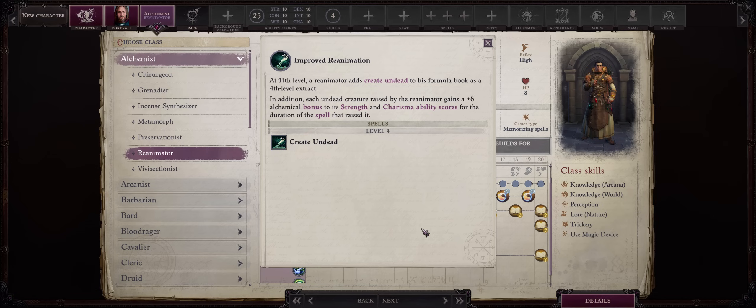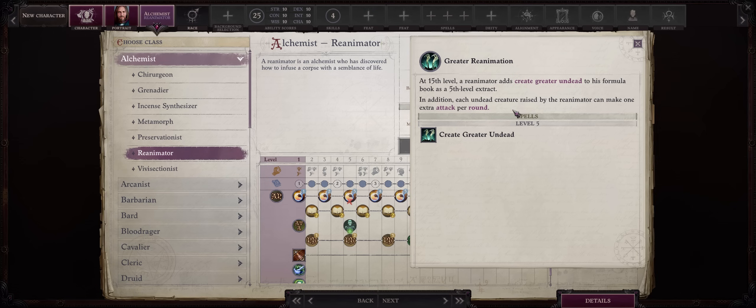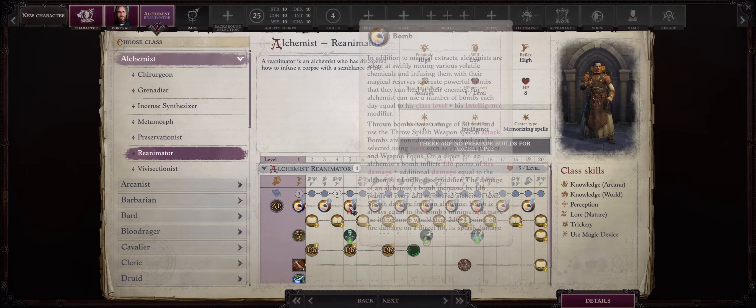This will be upgraded to the Create Undead spell at level 11 with an extra plus 6 to Strength and Charisma as alchemical. Ultimately at level 15 you'll get to cast the new Create Greater Undead spell for the strongest undead summons besides Lich. And all of your undead creatures will even get one additional attack per round, which is quite nice. Especially because Create Greater Undead can reanimate Devourers, which have automatic level drain on hit — so the more attacks, the more level drain the enemy will suffer.